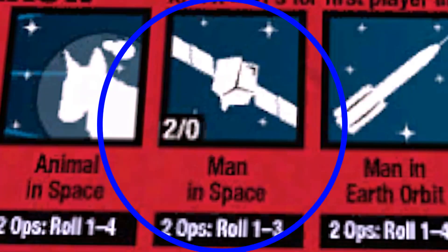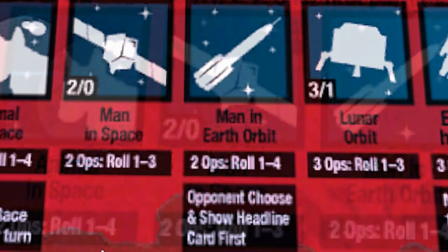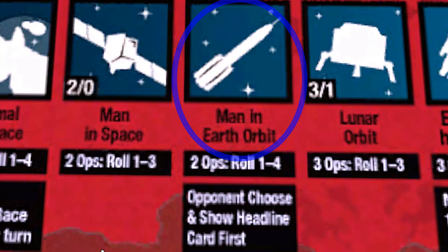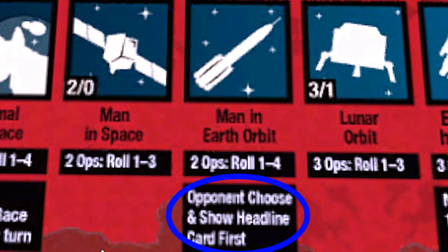After that, we have Man in Space, which awards two victory points to the first side to enter, but none to the second place finisher. It requires a two ops card and rolling one to three. Then comes Men in Earth Orbit. Again, you need a two ops card and a roll of one to four. This is quite a powerful stage to be at because the opponent must choose and show their headline card first, allowing you to then choose an appropriate headline with full knowledge.